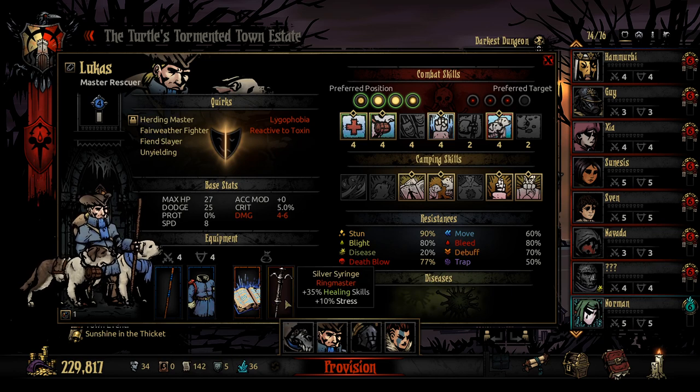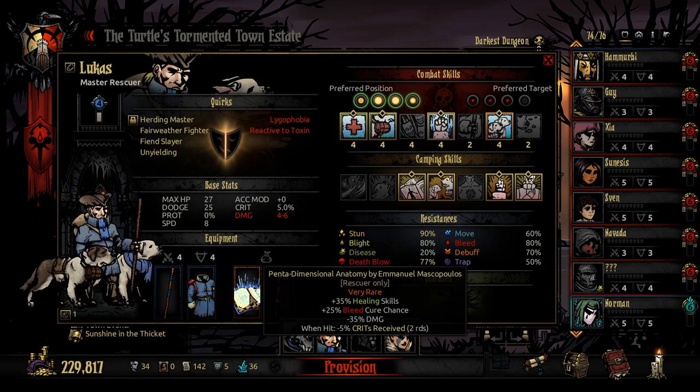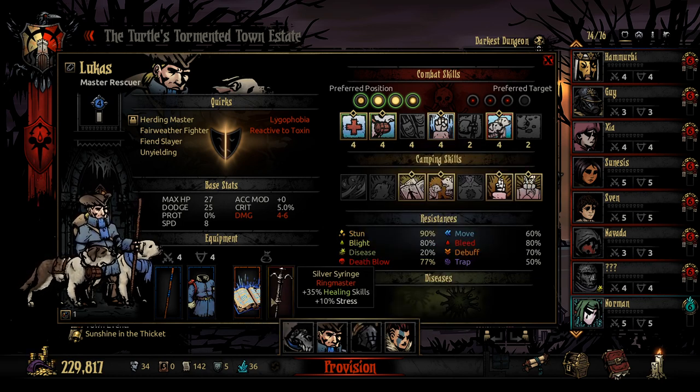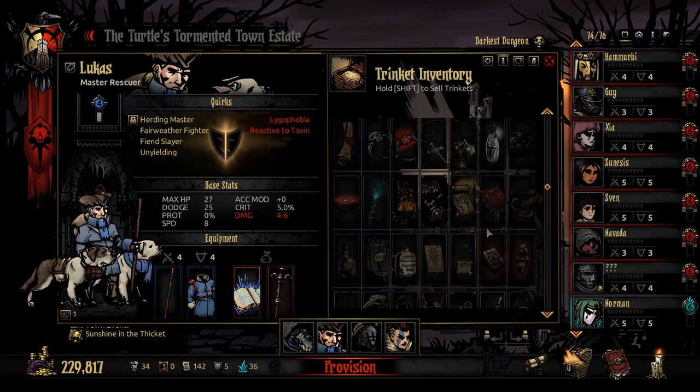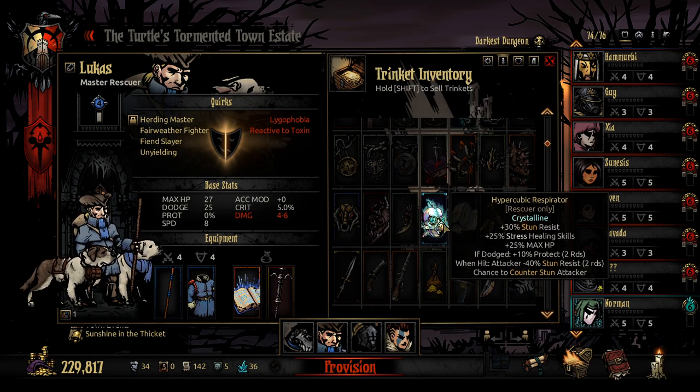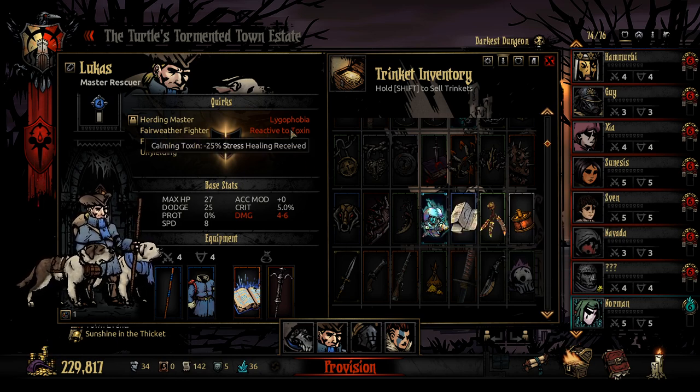Lucas has the Silver Syringe and the Pentadimensional Autonomy by Emmanuel Manscopalop. This is essentially the most healing you can ever get — plus 70%. You may be thinking, don't you have a Crystalline one? Yes, but I actually think the Hypercubic Respirator is better used when you're using him as a Stress Healer rather than an actual Healer.